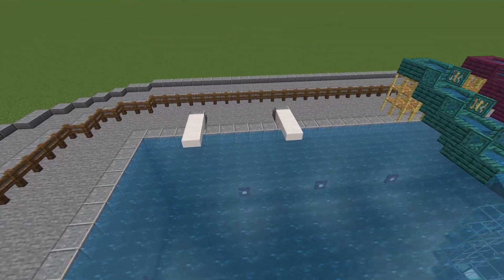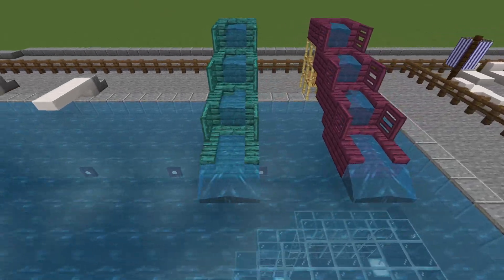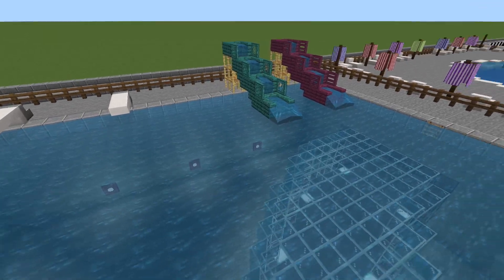Over on the deep end we've got a couple of diving boards and then a couple of little water slides. The water slides didn't turn out as cool as I wanted them to, but for just little tiny slides at the edge of a pool I think they look sweet.